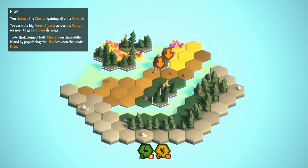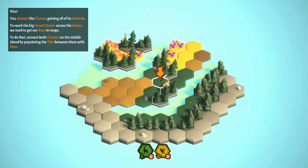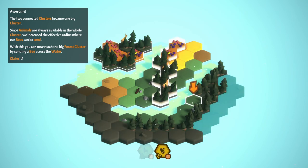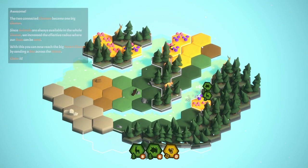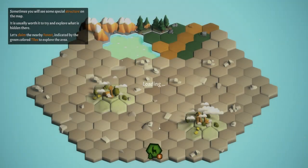We claim the meadow cluster, gaining all its animals. To reach the big forest cluster across the water, we need to get our bees in range. To do that, we connect both clusters on the middle island by populating the tiles between them with deer. The two connected clusters become one big cluster, so it now includes the bee tiles. Since animals are always available in the whole cluster, we increase the effective radius where the bees can be sent — and now the bee can cross the water. I feel like this game is going to get really challenging.